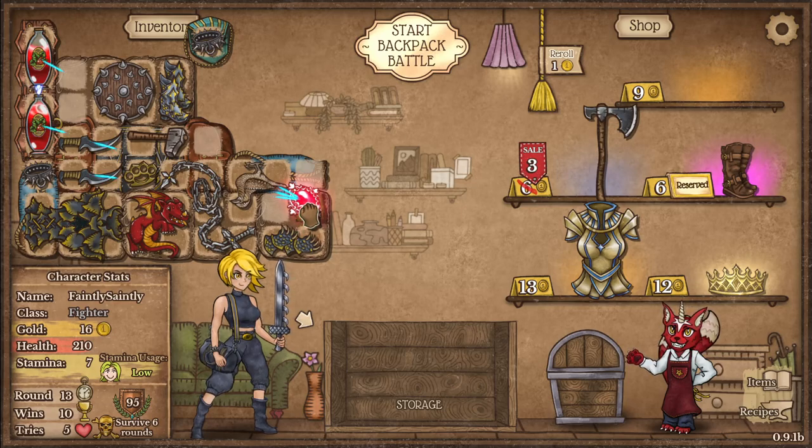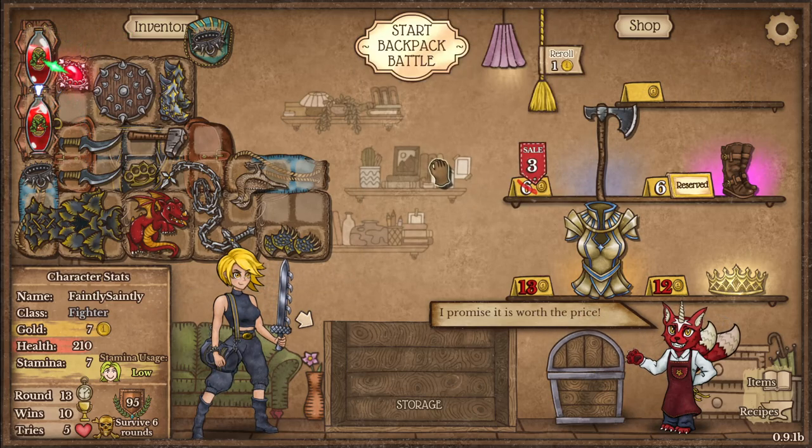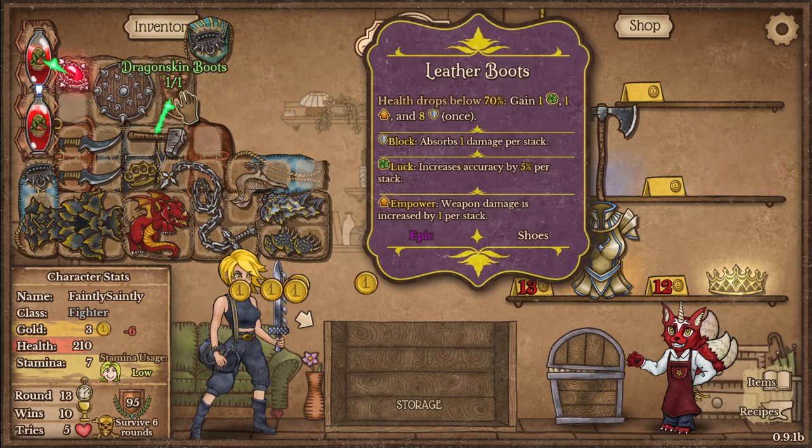Do I want to upgrade a dagger or upgrade a potion? I want to get the potion — just to see what happens. And upgrade the boots as well.